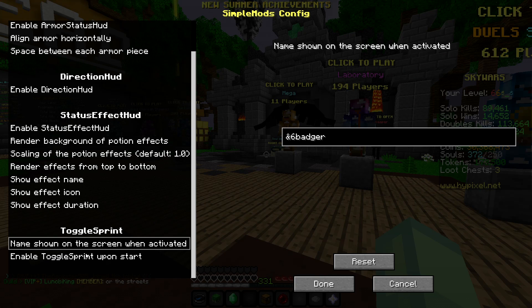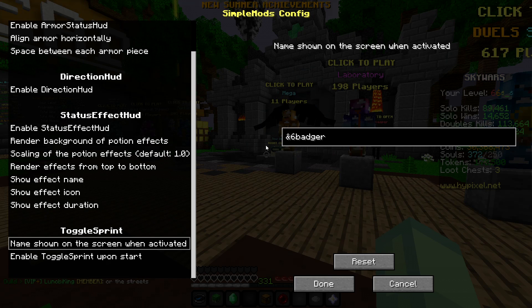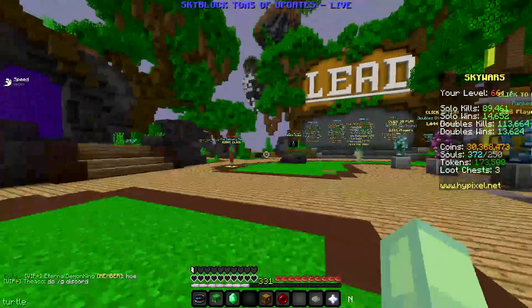It also has toggle sprint, which is the toggle sprint I use. There's also the name display in the bottom left — it shows 'badger' for me — and you can edit it with color codes to say whatever you want, like 'turtle' or your own name.